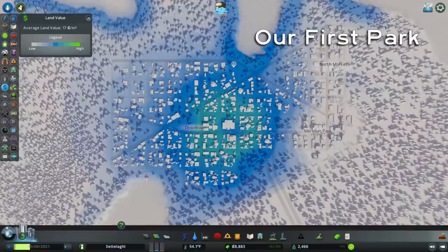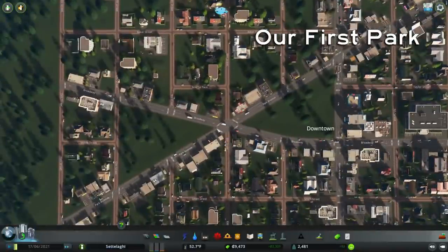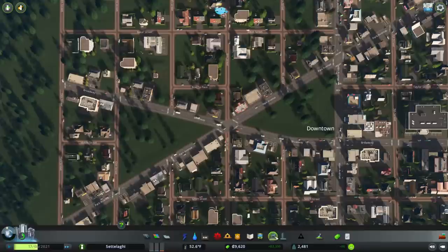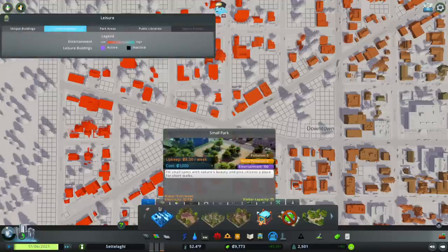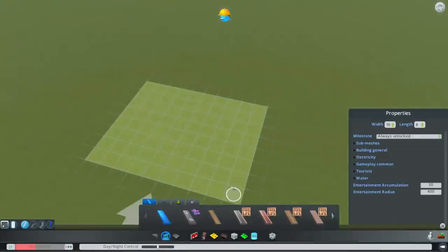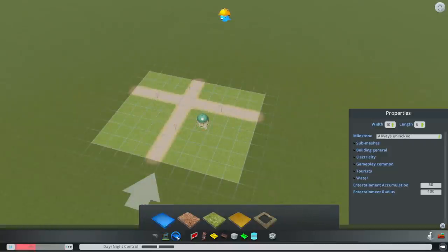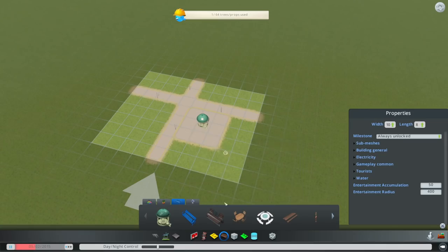Now let's start on our park. We left these two triangles here at Park Avenue and Broadway unzoned so we could build a gorgeous green centerpiece for our city that we'll call the Bowtie. We could use a few of the base game square vanilla parks here, but that would be so vanilla. The base game for PC also includes the asset editor, which allows us to build parks that fit inside odd-shaped spaces like the Bowtie — it isn't easy to use, but it does work.